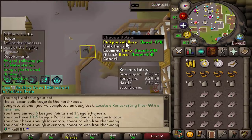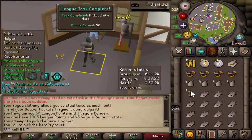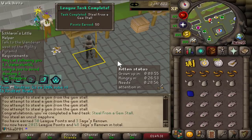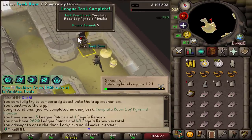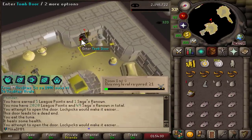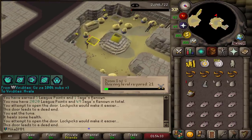81 thieving, first task — pickpocket a hero. There it is. That's a lot of points, beautiful. Stole also a hard task done. That's the first one. I think every single room I'll go to is going to be a task completion, so it's going to be absolutely wonderful. Task number two — yoink. Another one — yoink.